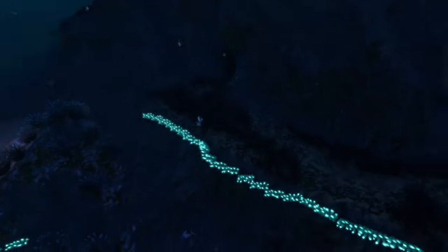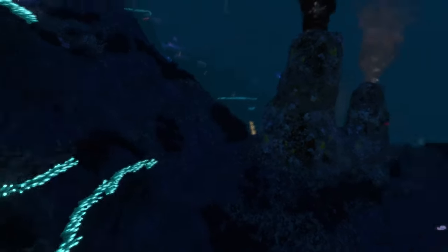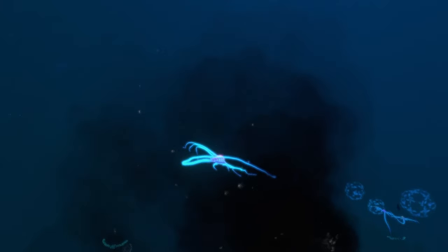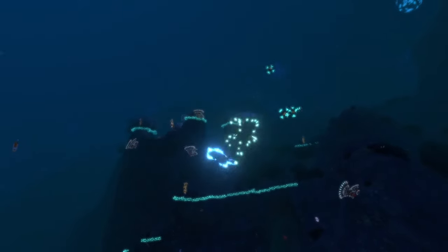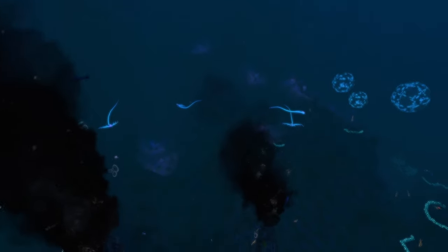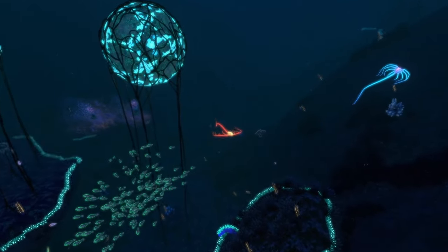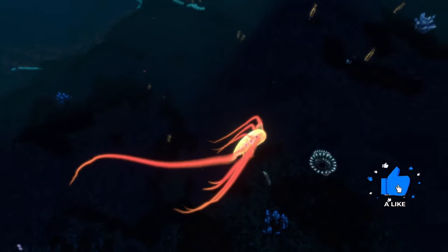There are also blue things around the edges of all the rocks on the Grand Reef, which match the biome's atmosphere and add nice new lighting. This biome also adds new creatures to the Grand Reef that weren't there originally — ampules and ghost rays are now swimming around in this area.